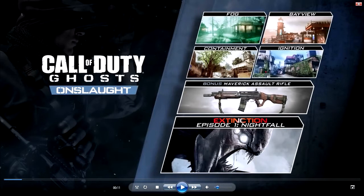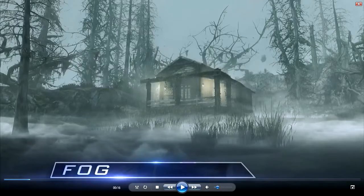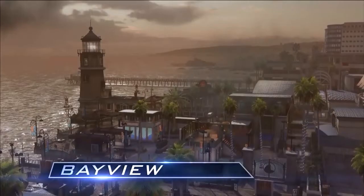So the first map we come into is Fog. It's very — I think it's based off a horror film. There's a cabin in the woods — I can't think of his name again now, it'll probably come to me — but it's very foggy, got a load of long grass everywhere, it's dark. Probably going to be sound effects around, just making it all atmosphere, like you're watching a horror film or you're in a horror kind of thing. And moving on, then we got a picture of Bayview, I think it's called.